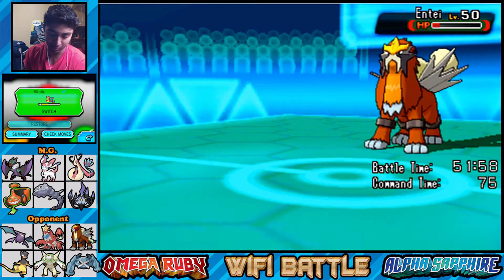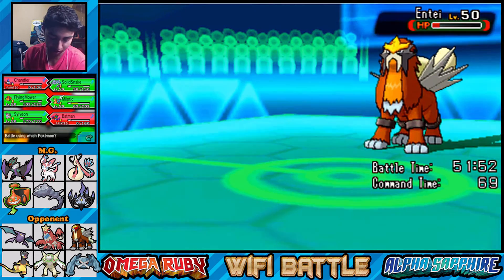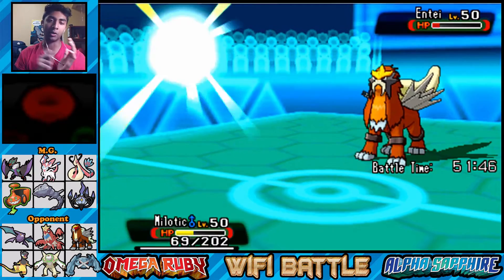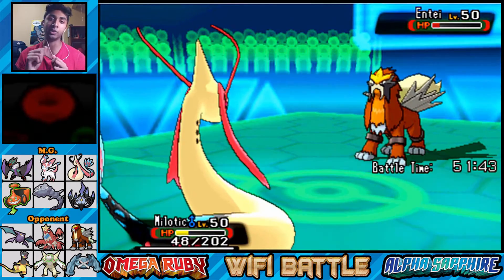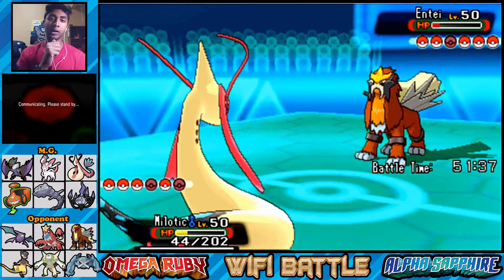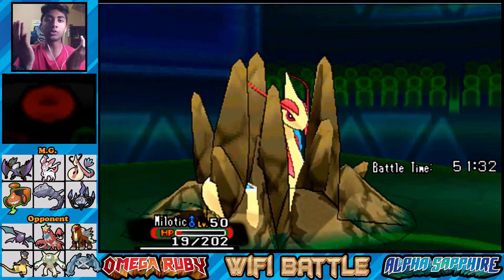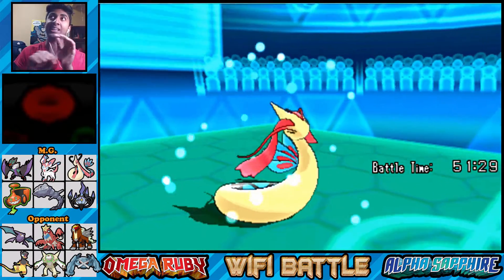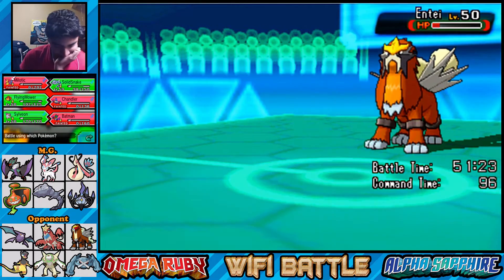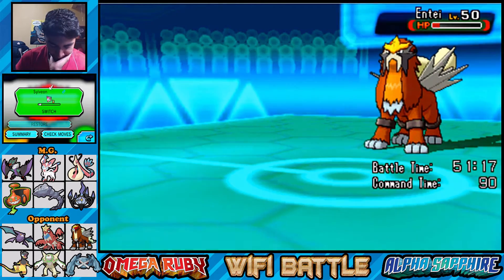Milotic is our best option - I want to try to get HP back with Recover. If they go for another Stone Edge and connect, Milotic is going down. They hit two Stone Edges - how? I missed one Toxic and they hit two Stone Edges. Stone Edge has less accuracy but what can you do? Sylveon, you can come in - I don't really have many options at this point.